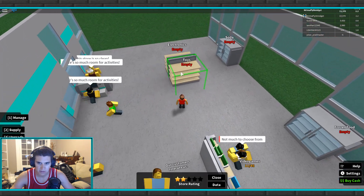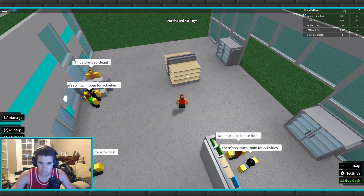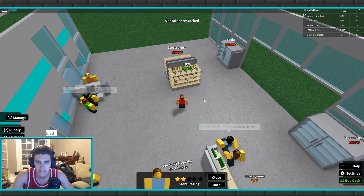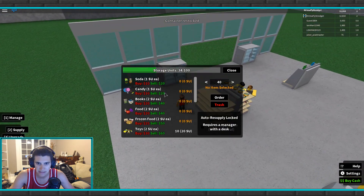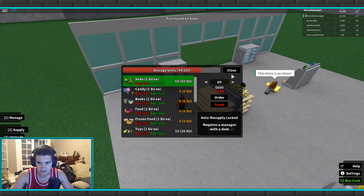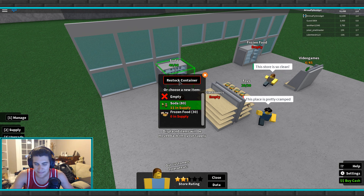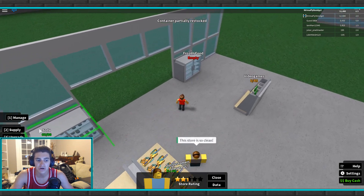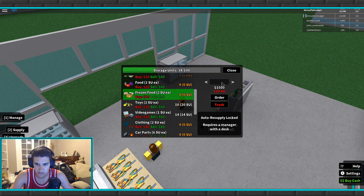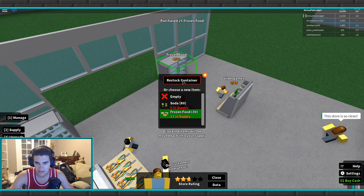Let's grab a butt ton of toys — we'll grab like 40 of these. Order 40 of those, wow! We'll supply and restock this. I'm getting the hang of this game, which I really like. Let's just buy a ton of sodas — we'll grab 60 of these, order those and stock that up. Then we'll load up our frozen food. We're not even going through that much money stocking this whole thing up, which I like — once you get rolling it's not that bad.